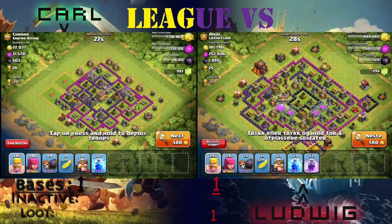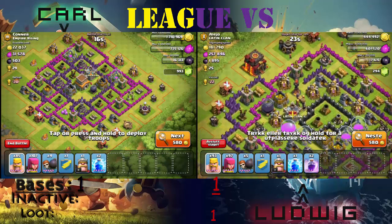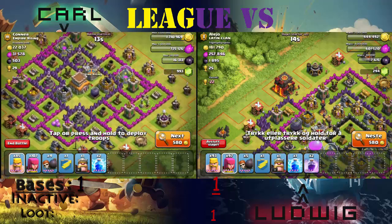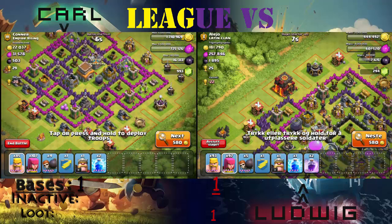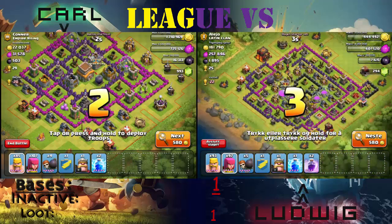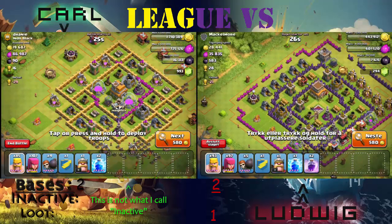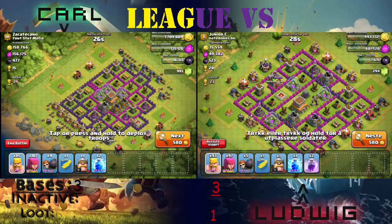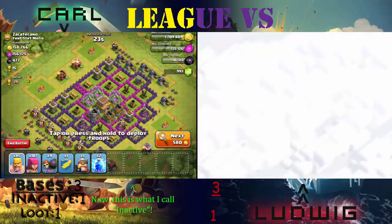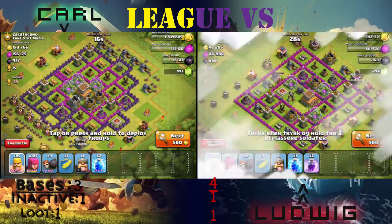Without further ado, let's go ahead and raid. Right off the bat, my brother finds a massive loot — look at that. It's a Town Hall 10, and it's worth noting that we both are Town Hall 8 so the loot penalty is the same. He's getting mad loot on the first try but he's not going for it because we are continuing to search. My bases have much less loot than him. In my third base I find an inactive base which I am going to raid.